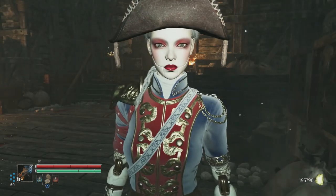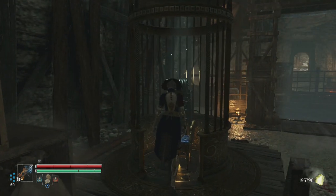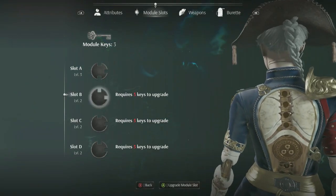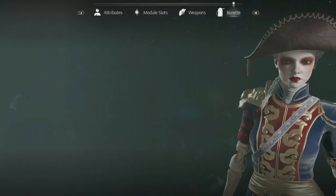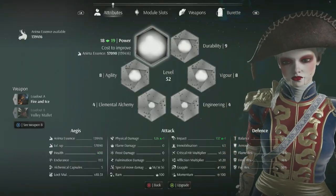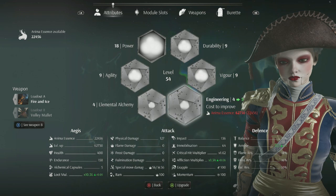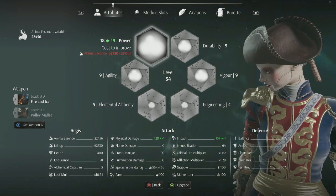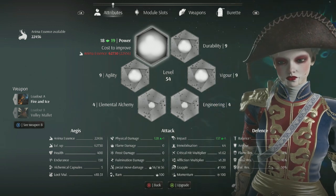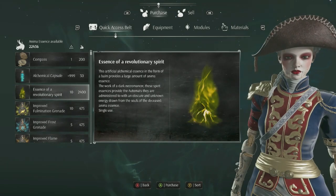No problem — right now I want to upgrade myself. We need two more keys to upgrade one of the slots. Durability, agility, vigor — all mine now. We're gonna need to get back to level 20 in power, so that's what we'll upgrade next.